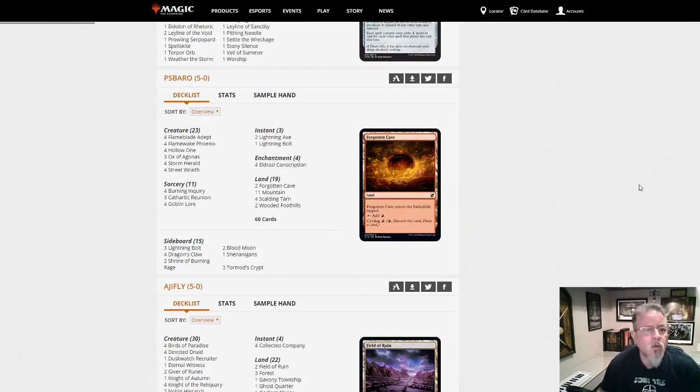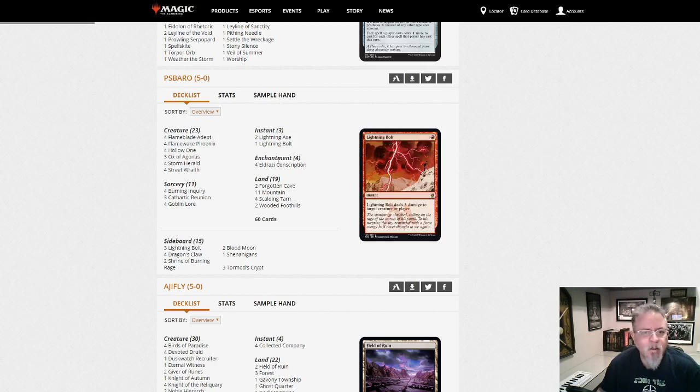PS Barrow with Hollow One — I love Hollow One, I had so much fun with that deck when it first came out. But there's also Eldrazi Conscription and Storm Herald. This is not your typical Hollow One. Storm Herald gets Auras out of the graveyard for a one-time shot. So if you can get an Eldrazi Conscription onto something you're in pretty good shape. That looks like fun.